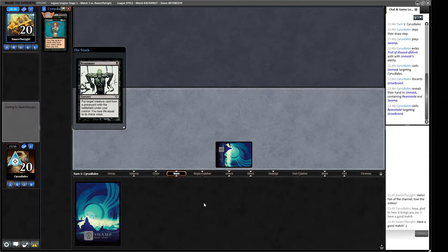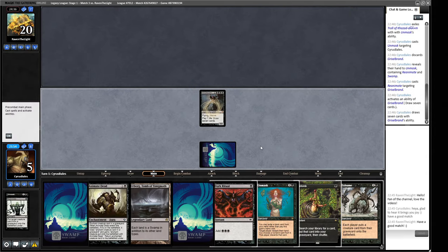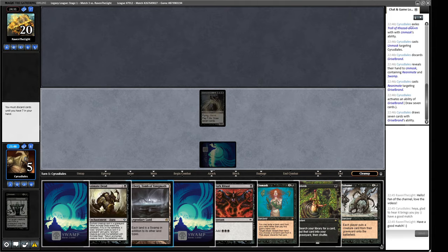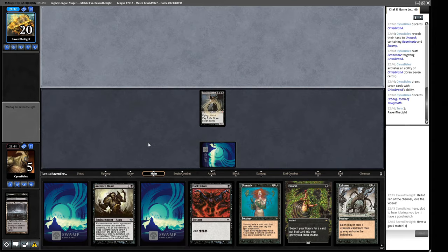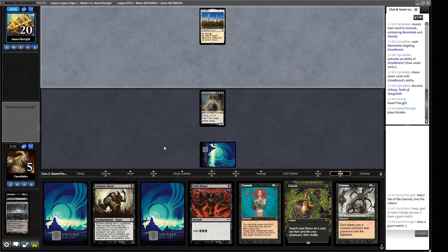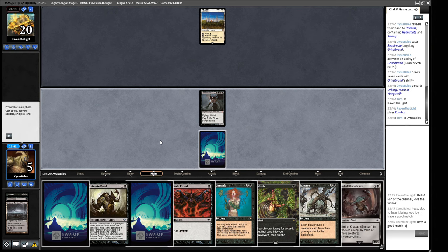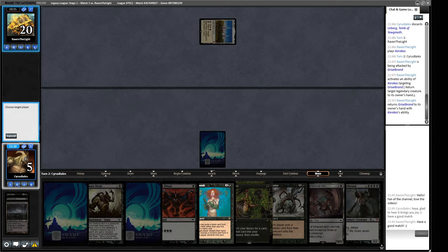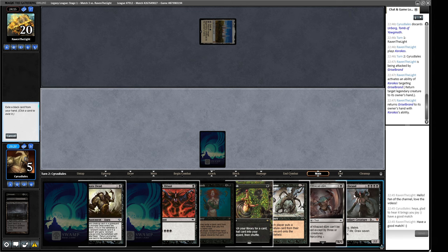Hopefully our opponent can't stop us. Let's draw seven cards. We're going to dump this Urborg. Let's hope our opponent can't string together five damage in one turn out of nowhere - but we can Entomb a Karakas! That's pretty good. I don't think we're going to get to deal any damage with our Grizzlebrand this time. It goes up. So now I think we want to Unmask and I think we pitch... let's see what they're working with - Flickerwisp, Orcish Bowmasters, Skyclave Apparition.